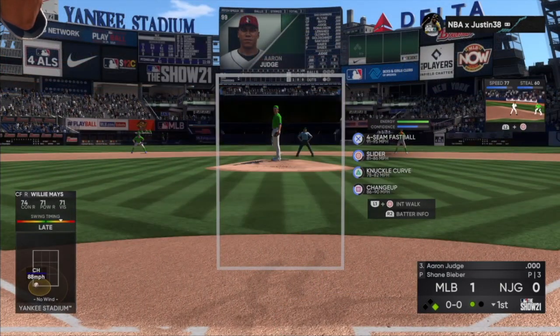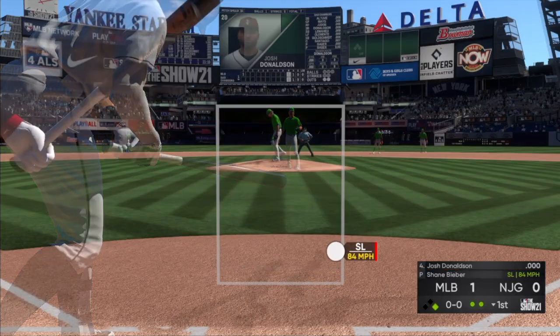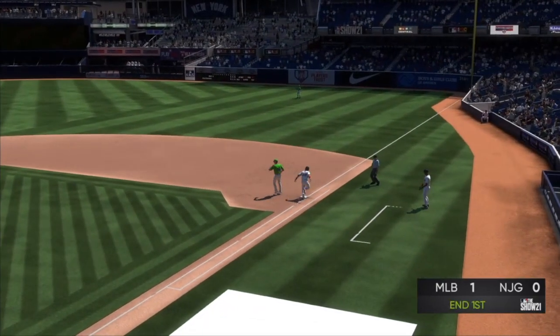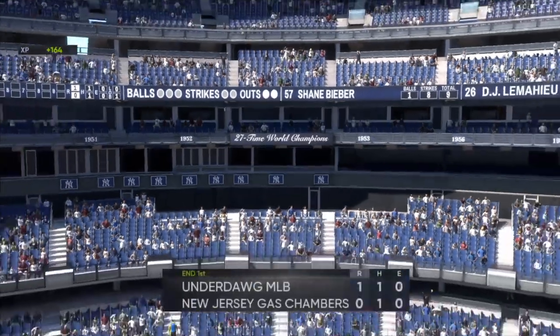Good slider — that's the first strikeout of the game for Shane Bieber. Donaldson chops one on the ground at third — you've got to attack this. I guess Donaldson is slow because if that was a fast runner and you got that animation I would have been kind of mad. But we get out of the inning with no damage allowed.